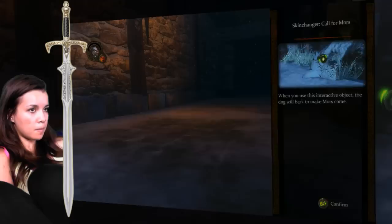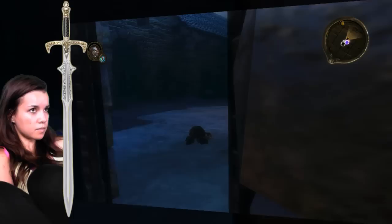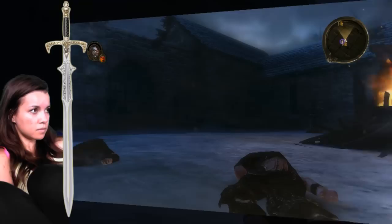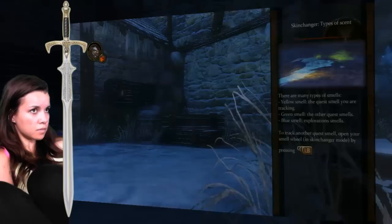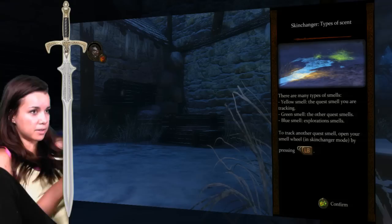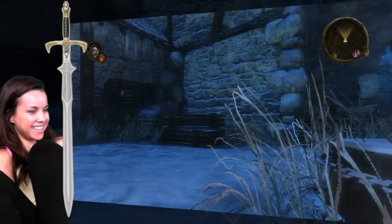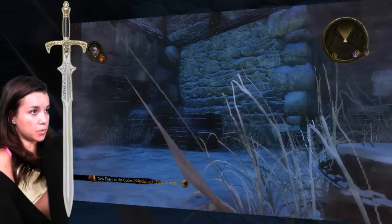When you use this interactive object, the dog will bark to make mores come. Types of scents: there are many types of smells — yellow, the quest smell you are tracking; green smell, the other quest smells; blue smell, exploration smells. To track another quest smell, open your smell wheel and switch. The smell wheel! Cool.